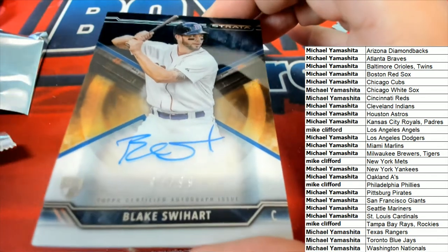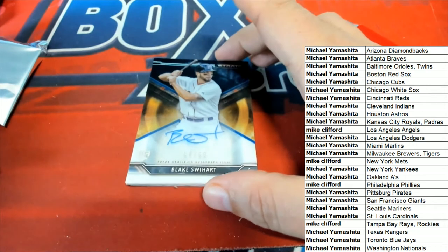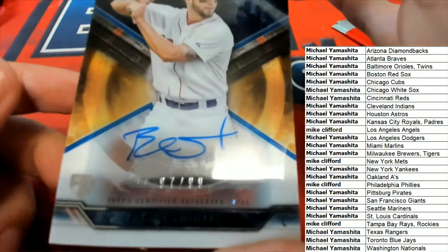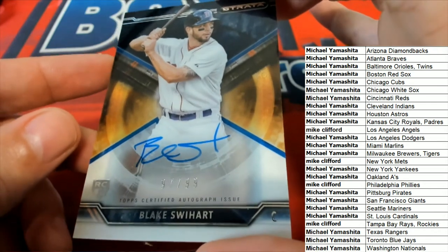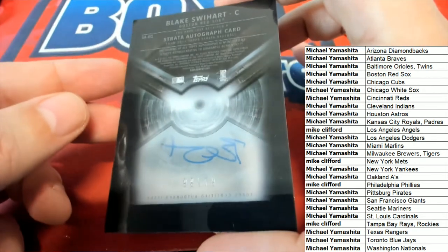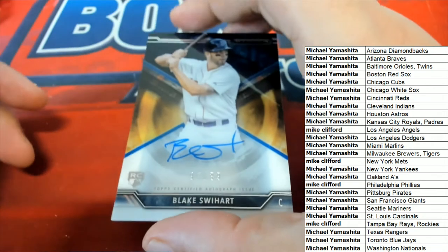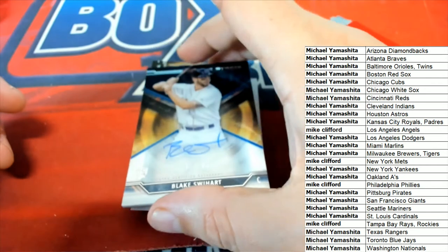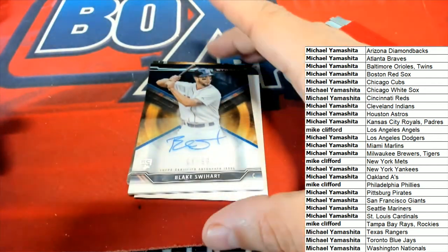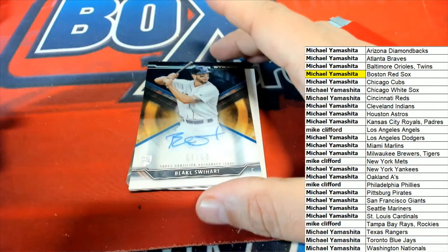It's a Red Sox rookie. Congratulations, Michael Wye, with this rookie auto numbered to 299 — Blake Swihart Strata rookie card. Red Sox. Nice hit — Swihart rookie.